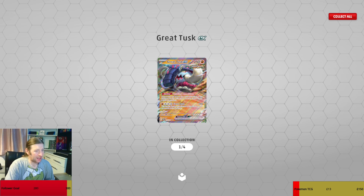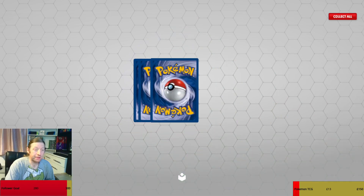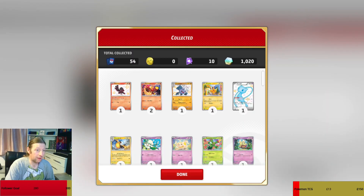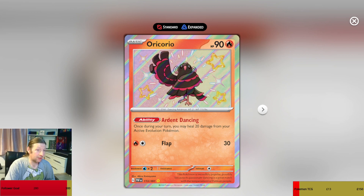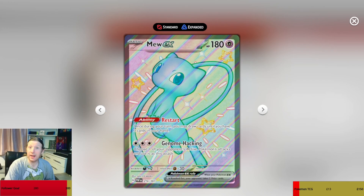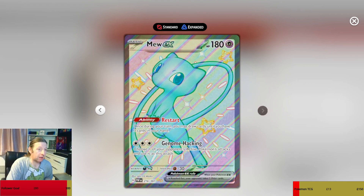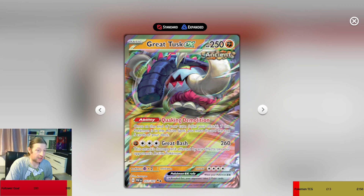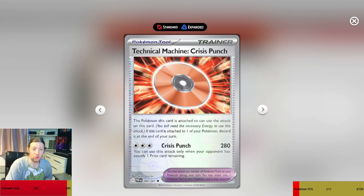Ooh, but not the Great Tusk EX — that is the first one on here. Give those a little look. So we've got a few nice ones there — the Oricorio for example, the Shiny Annihilape, the Mewtwo EX. Actually I said it's in the folder — it's not, it's in my deck box for deck building. There's our Great Tusk EX, Noivern EX.